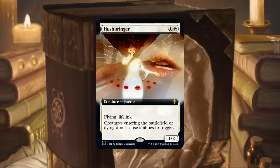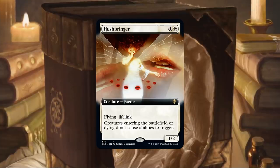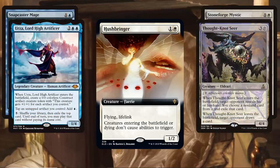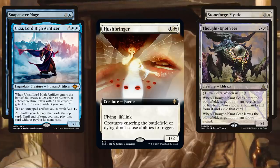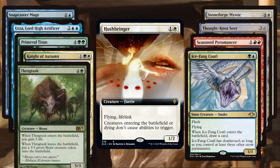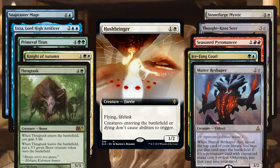Hitting dying abilities is a nice upside we didn't have on previous versions of this card. In the Modern format there's a lot of things this hits: Snapcaster Mage ETB, Stoneforge Mystic ETB, Urza ETB, Thought-Knot Seer ETB — those are just in the top 15 cards in the format. Primeval Titan gets blanked by it too, as does Seasoned Pyromancer, Knight of Autumn, Icefang Coatl, Eldrazi Displacer on the way in and out. That would include Matter Reshaper, and if you kill a Thought-Knot, I don't think you get the draw. A decent amount of the human stack also gets hit. So many things this hits on — Thalia's Lieutenant, for example. Oh my gosh, that's so good.